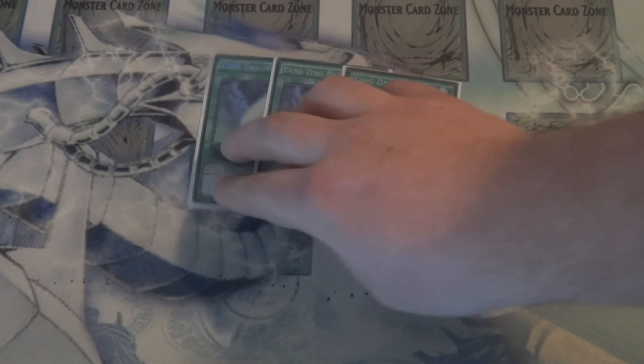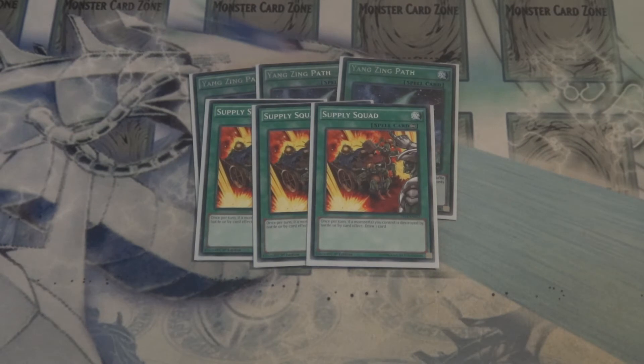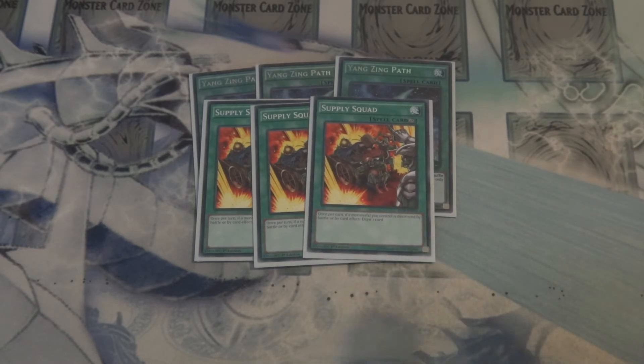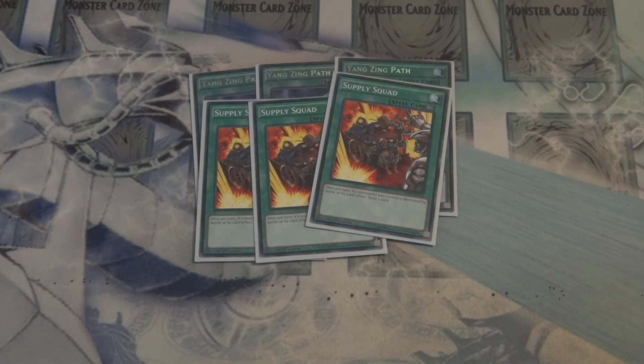We've got Triple Yang Zing Path, or triple Pot of Avarice — so why not? And we also have Triple Supply Squad. I've seen people cut this card out of builds entirely, and I have a strong argument that says do not do it. Even though this doesn't help as much sometimes, especially against banished targets — Trishula, I'm looking at you out of the Necros deck. Supply Squad helps even bait MSTs, forces your opponent to use them against Supply Squad so you don't get those pluses. It keeps your other defenses and speed plays safe from destruction. So having Triple Supply Squad either helps you, or it helps you.